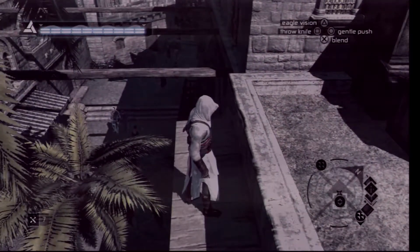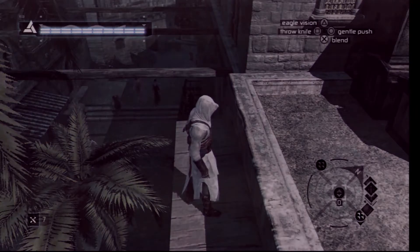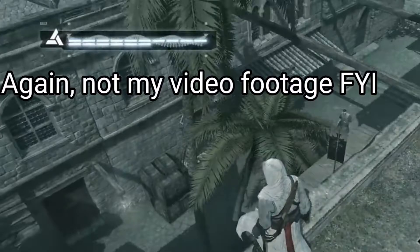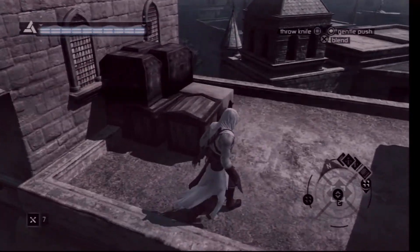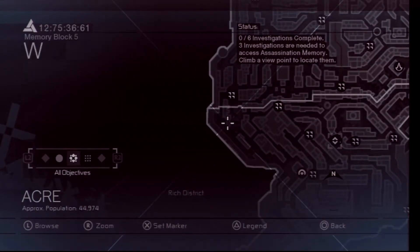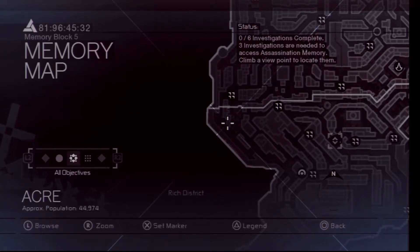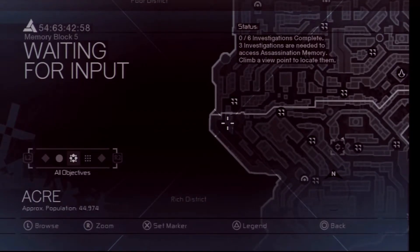There is one here, and I have proof because I will show you a screenshot. So this is where the first Templar flag is located, and here is a screenshot as evidence. Can you see it? Anyway, now that that's all said and done, let's now locate Templar flag number 2, which officially is on location somewhere over here.